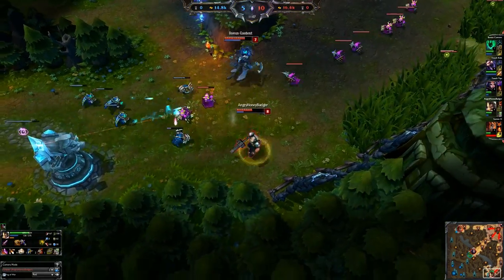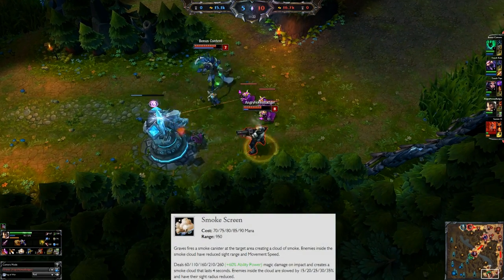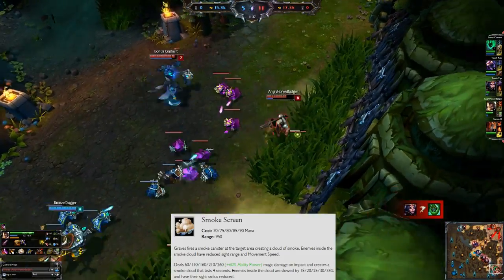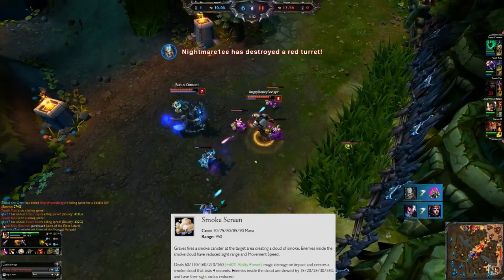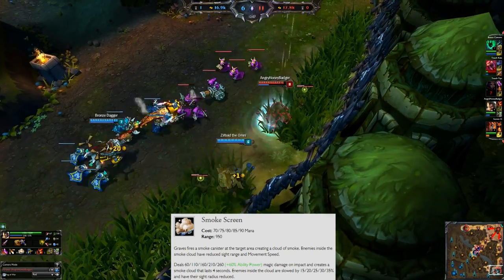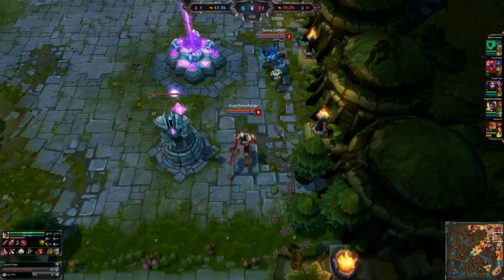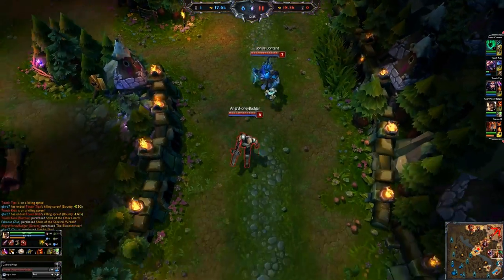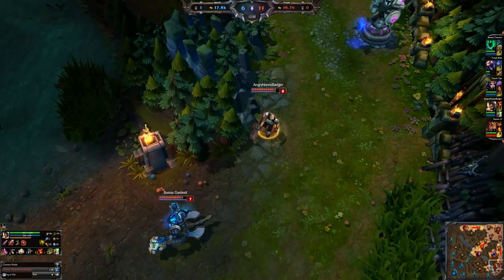Then typically at level 3 put a point back into Buckshot, and at level 4 put a point into your W ability, which is Smokescreen. Graves fires a smoke canister into an area — it does deal magic damage, but don't worry about building any ability power. Any enemies inside the smoke cloud will be slowed by a percentage based on how many points you have in it, and they will have their vision reduced while inside. It's like the fog of war — helpful for slowing people who are running away or chasing, and it can throw them off in the middle of a fight as a tactical advantage.